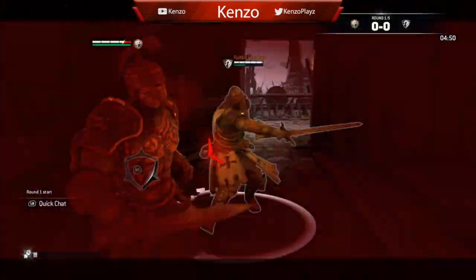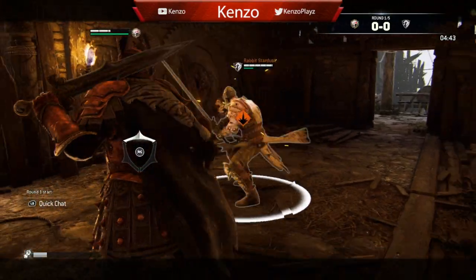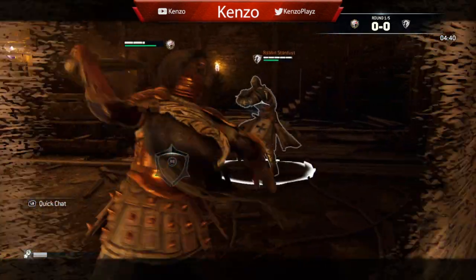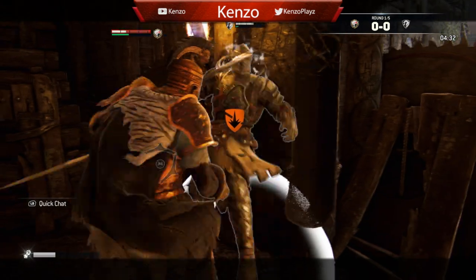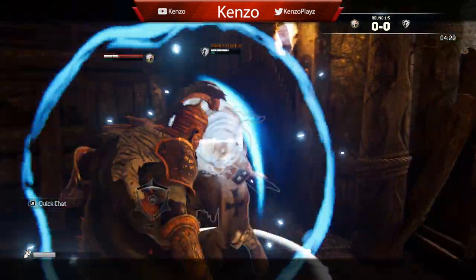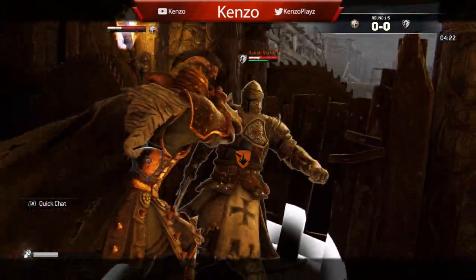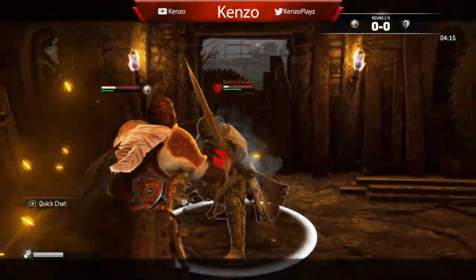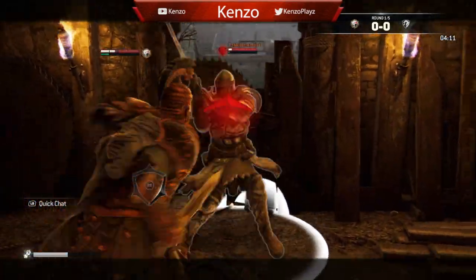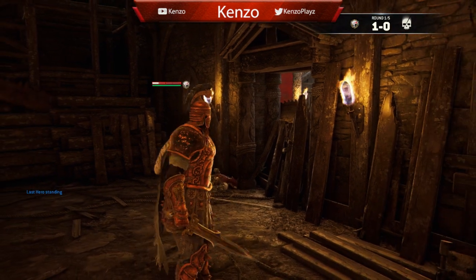Looks like we got a rep eight Warden throwing a zone — uh oh, not looking good. I messed up my timing so bad on that one. I depleted my stamina. Wait, we traded — we got him! When I hit him I thought he blocked it, it's kind of weird. I guess it's a connectivity issue or a connection thing.